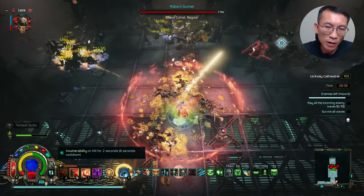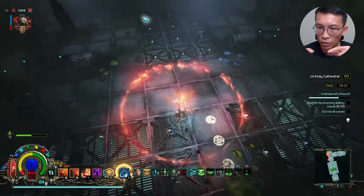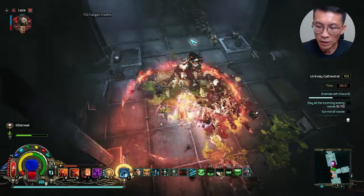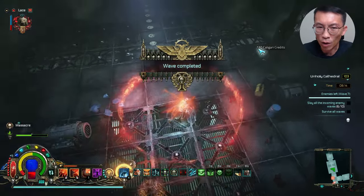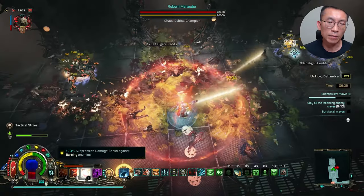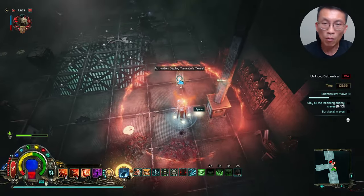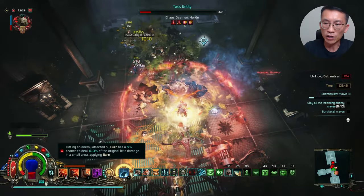I've tried all the weapons for the Battle Sister but there's only one I really like — the one that lets you do ranged burn damage and also deal hit damage. I think that's one of the best weapons for the Battle Sister. I tried melee options but they just don't feel as great. I wished there was a whirlwind-style melee combo build, but that would be too similar to the Crusader, and whirlwind builds aren't that strong anyway.